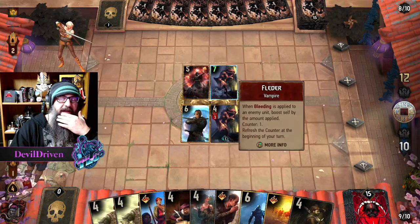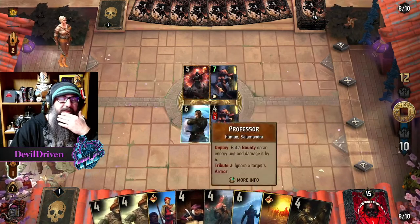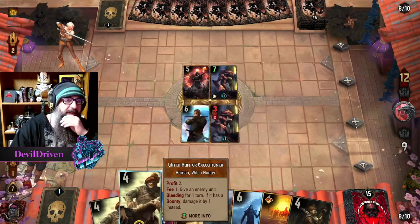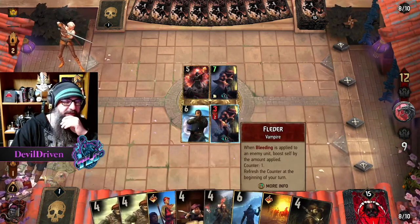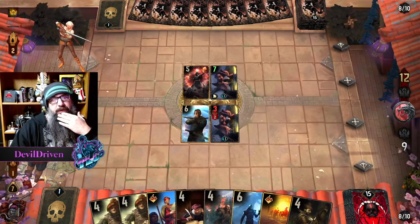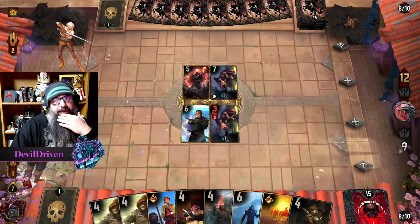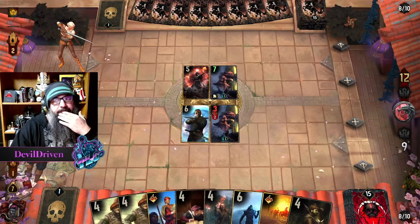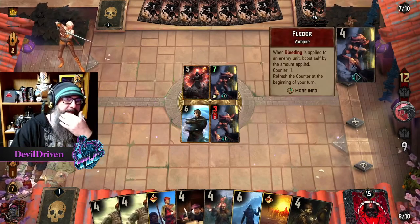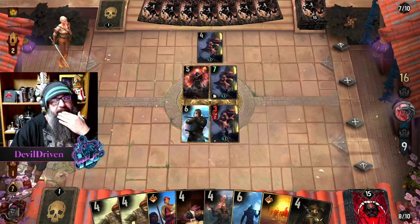So this goes to 9 — right, we can still kill it. And we can actually get value on the Executioner with the bleeds on this. He'll use another leader charge, but we kill this. He plays two of them, but he doesn't bleed. Interesting.